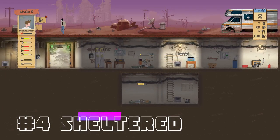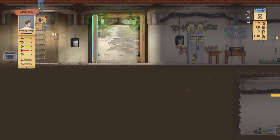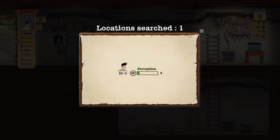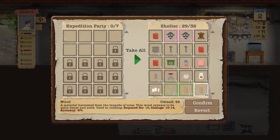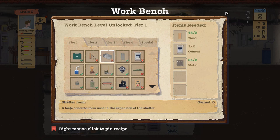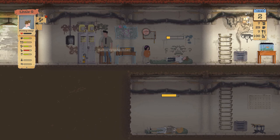Next up, this was a free game on the Epic Game Store: Sheltered. We're back to our apocalyptic theme. You play the role of a family trying to survive the apocalypse in an underground bunker, crafting rooms and devices to stay alive. There's a lot of crafting, resource management, and psychological management of your family. The G unit wasn't doing great — we were peeing and pooping in a bucket and running out of food. That said, the art style is great, the gameplay is fun, and there are many hours of entertainment.